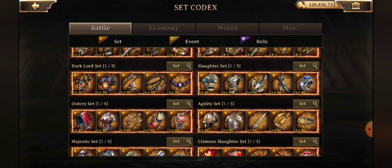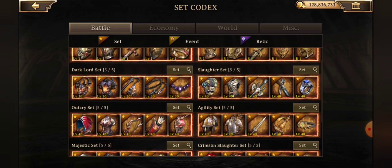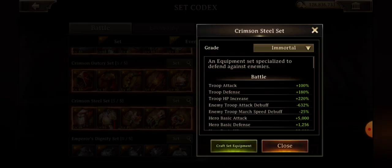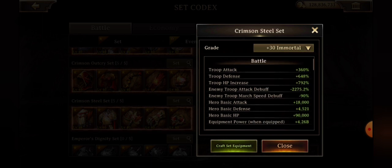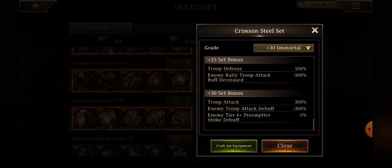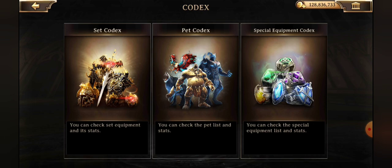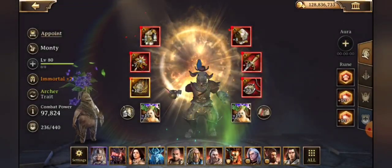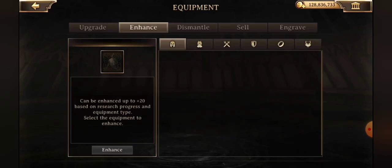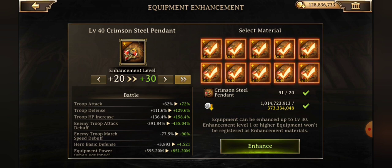I think mainly because a lot of people are using their level 40 sets for their single-type defenses in mixture with the level 60 weapons as well as steel, so I think the main goal of this was to help people with their defenses. I particularly really like that additional 5% debuff to the preemptive strike. I have one of my heroes saved and set up — I didn't upgrade an additional 20, so going to enhance, enhance, enhance — yeah, 20 pieces.